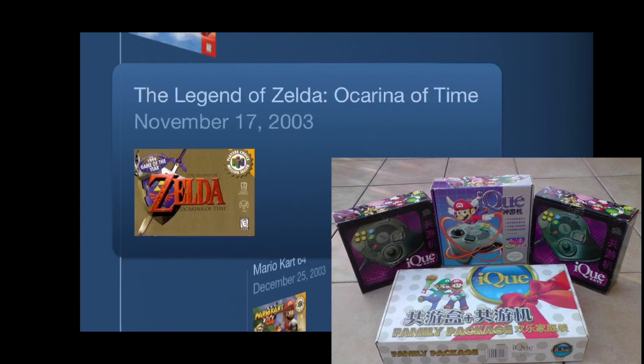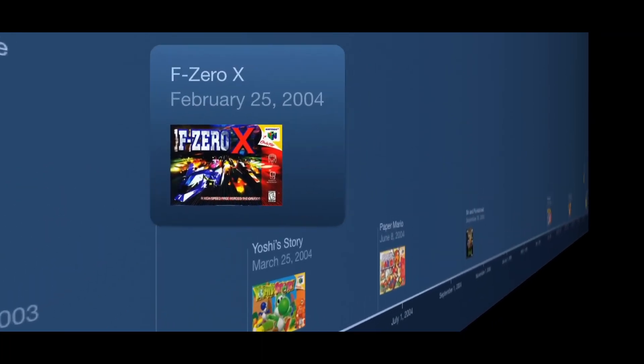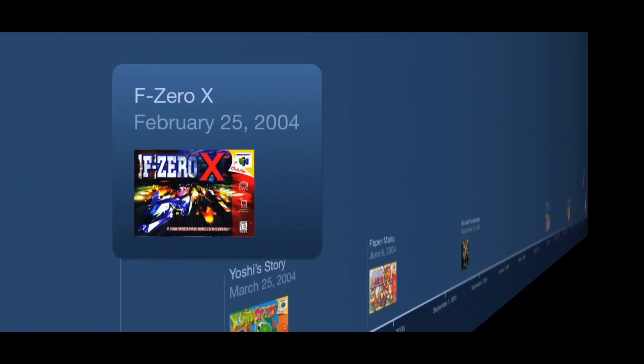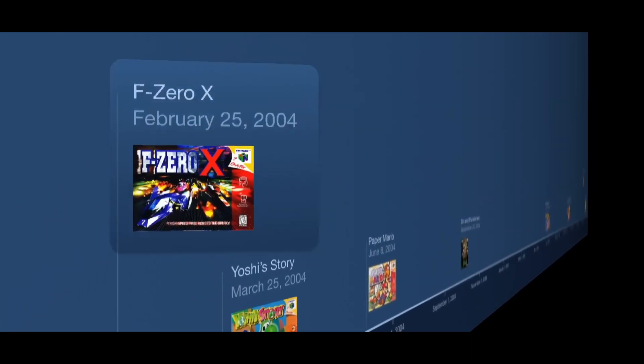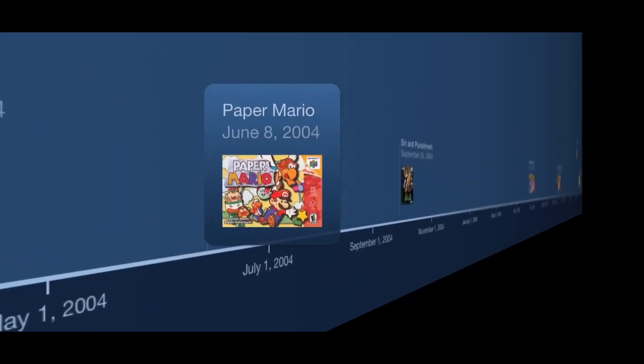It wouldn't be long before that next month they got Mario Kart 64. Nintendo continued to support the iQ Player into the next year, with F-Zero X released in February of 2004. The next month, Yoshi's Story released. And a few months later, Paper Mario released in June of 2004.